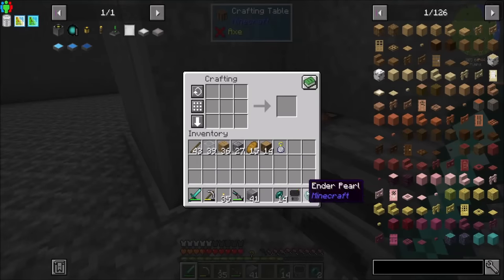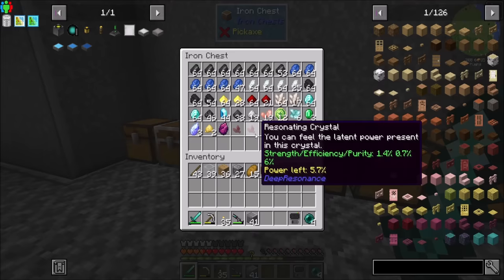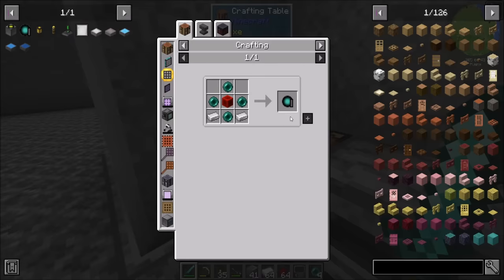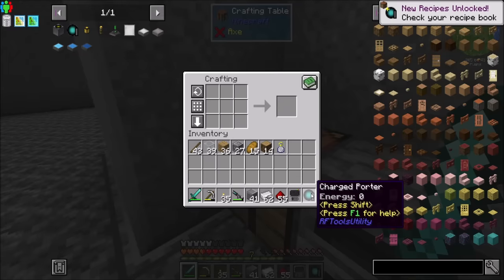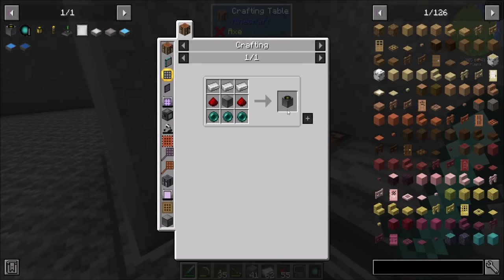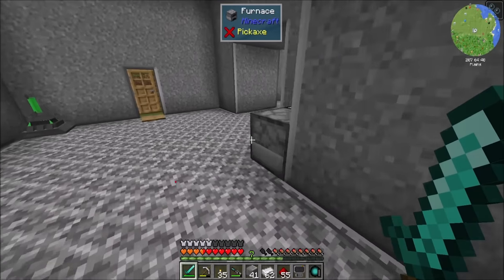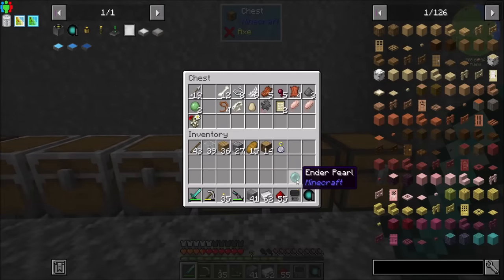The next thing I'd like to have, which is a super convenience item, requires a couple of enderpearls - a couple more than I currently have. Luckily I've got some enderpearl fragments that should help. I want to make my charged porter - being able to teleport back to my main base whenever I'm out and about would be great, because I keep getting lost in my mining caves. Three enderpearls for the receiver? Oh my goodness, that's a lot. I'm going to need more enderpearls, so I'm going to have to hunt mobs overnight.